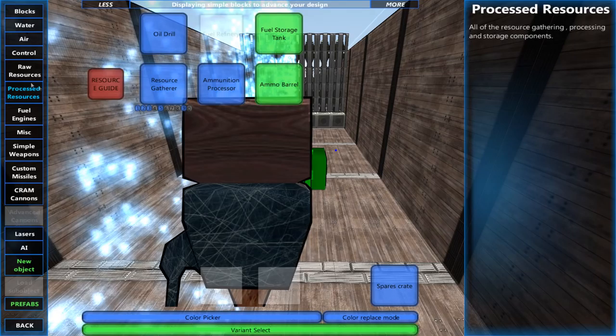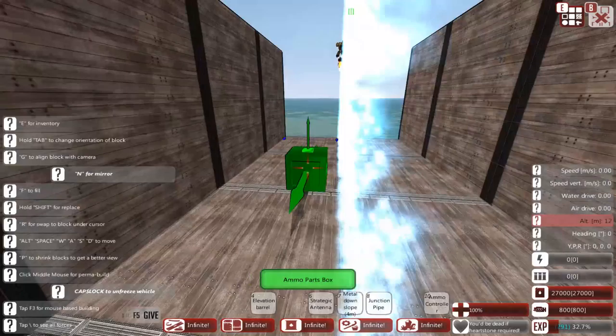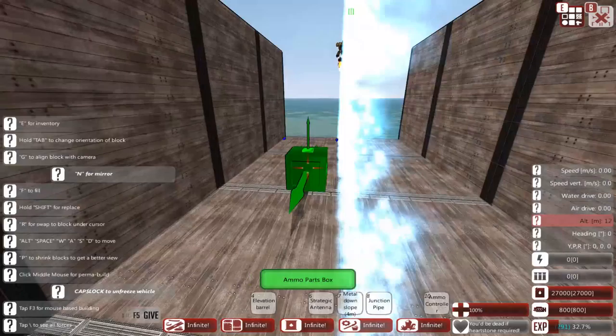These are ammo parts boxes and this is an ammo barrel. They both do exactly the same thing — as you'll see from the stats on the right, they're just alternative visual models. I personally like to use the ammo parts boxes because they're more boxy and they've got this cool little design on the top.